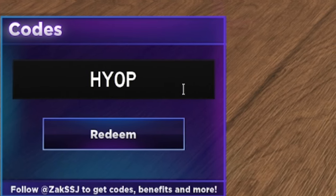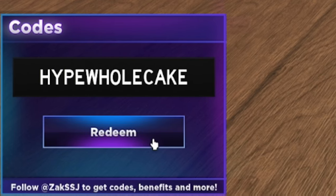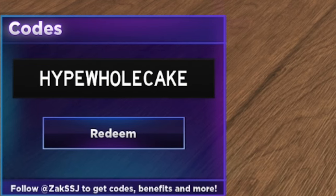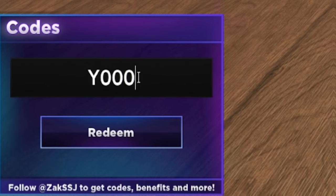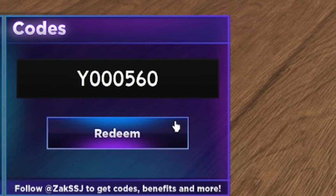After that one, redeem the code HYPEWHOLECAKE — that's H-Y-P-E-W-H-O-L-E-C-A-K-E. That one's been successfully redeemed. Then we have YOO with three O's and then 560 — so it's Y-O-O-O-5-6-0.